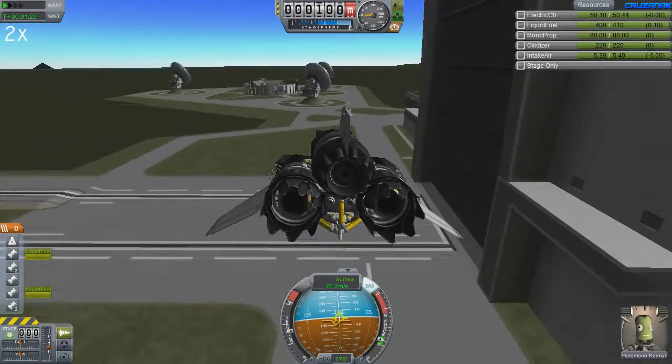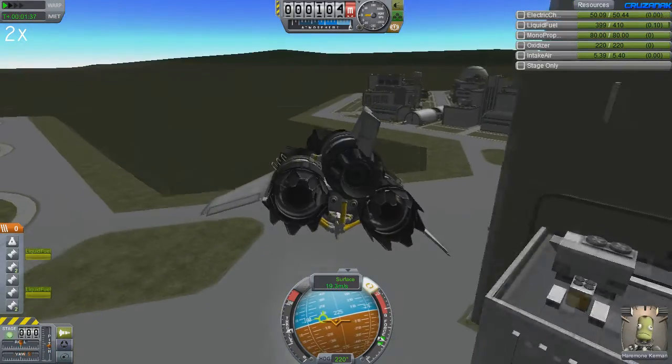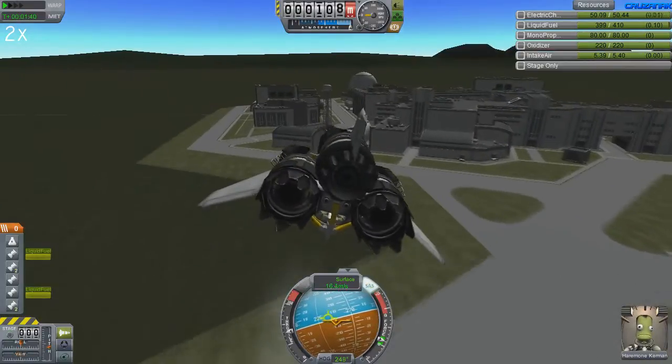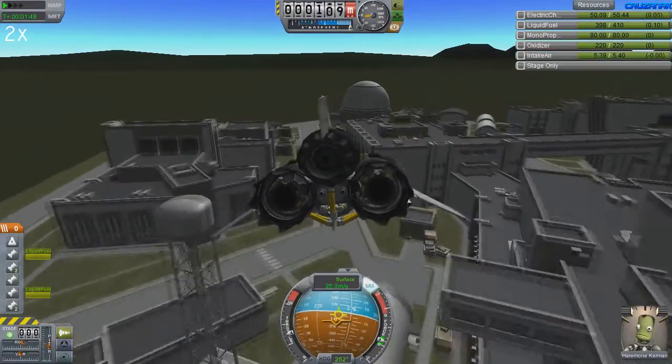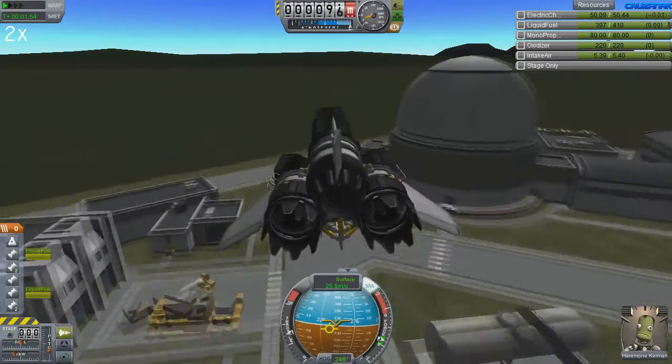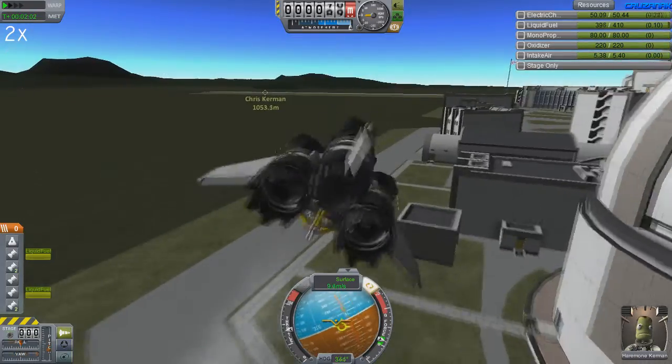If you pay attention to the prograde marker in your nav ball, you can get a good idea of how to control the ship. Basically you want the green marker to be lined up vertically with your crosshairs and level with the horizon line as you can see here. This just means that the nose of the ship is pointed in the same direction as you're traveling and you're holding your altitude. I'd go into more detail, but I might just make a tutorial video instead — we'll see.